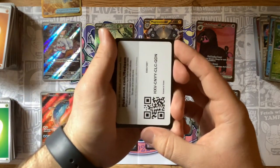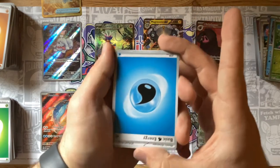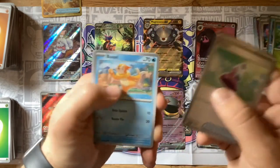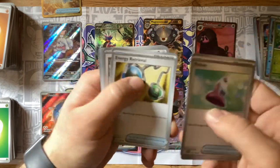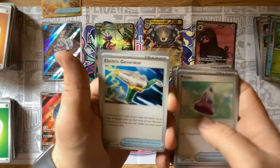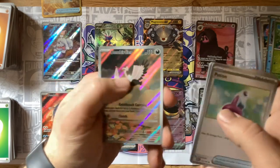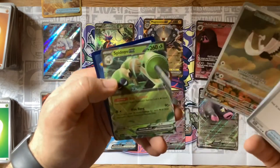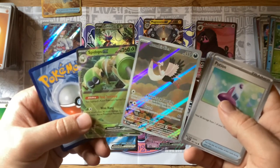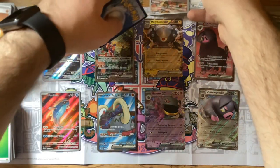Looking to build a deck here soon — I'm very new to the deck-building aspect of the TCG. Water energy — a Potion, Bewear, Energy Retrieval, Lechonk, Klefki, Staraptor, Electric Generator, Flabébé, Full Art Bombirdier! And wow — look at that — in one pack, Bombirdier and the Spidops EX! That is very awesome, love to see that.